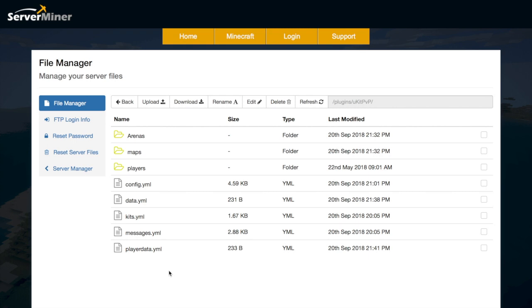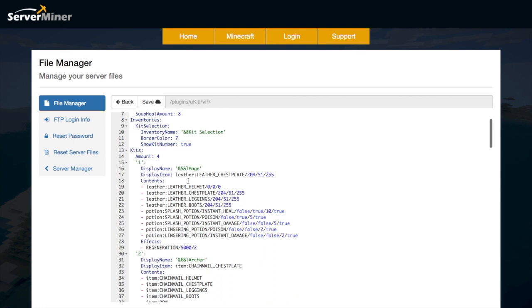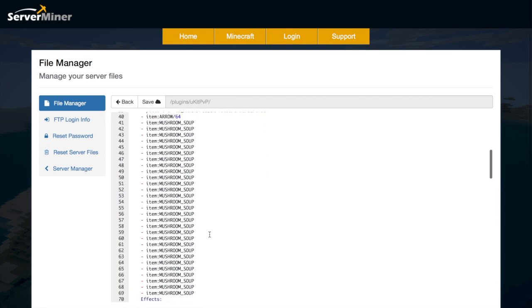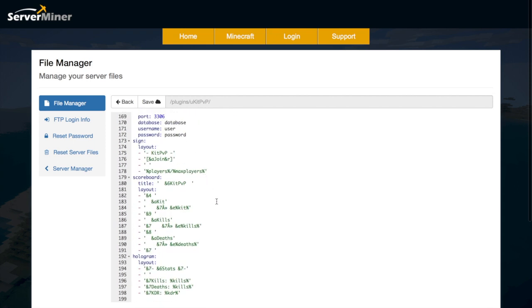Here we are in the SM plugin control panel and as you can see there are a lot of folders and files, but you don't really need to mess around with too much of these. Let's go into the config file — in here there are loads of things you can do: you can disable hunger, change the amount soup heals, and change the various kits and the contents of each kit. If we scroll down you can see some kits get lots of mushroom soup, different types of armor, and you can change any of these. At the bottom you can change how the sign looks, how the hologram looks, and how the scoreboard looks as well.